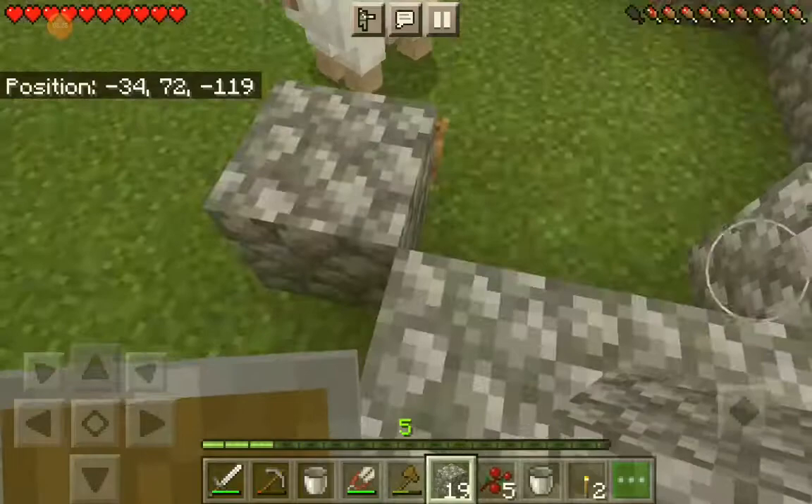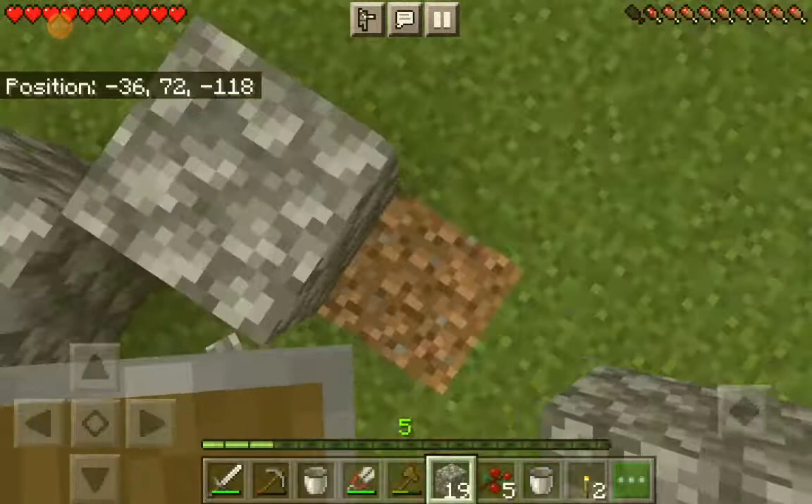So Matthew, this is what your house looks like so far. It kind of looks like an igloo. Yep, that's what I'm going for. Okay, I guess that's right.